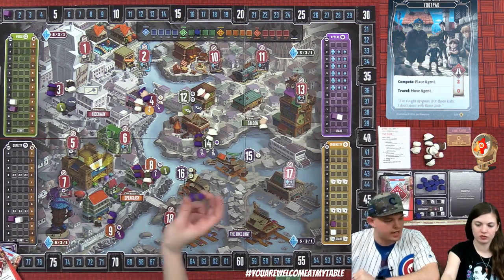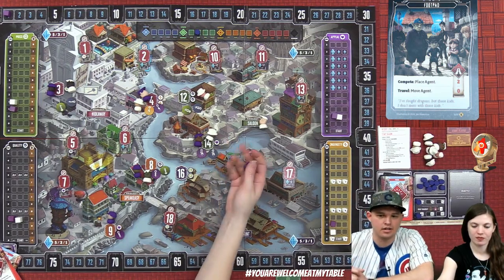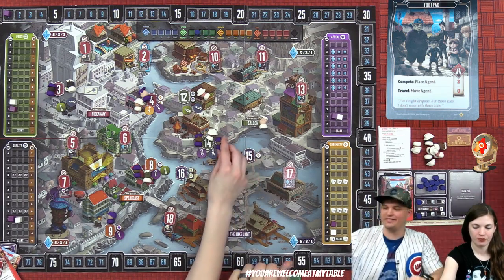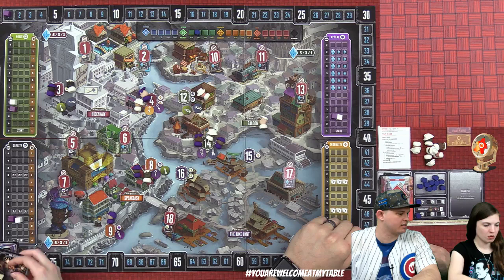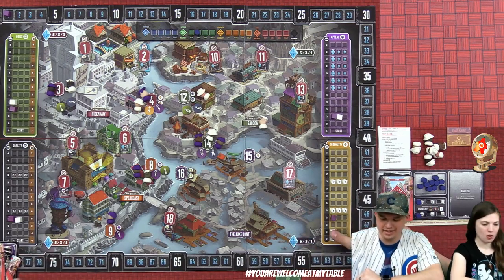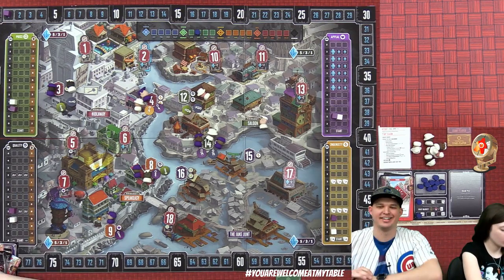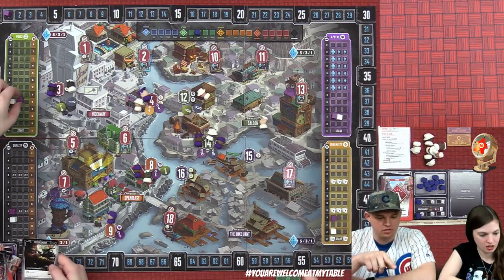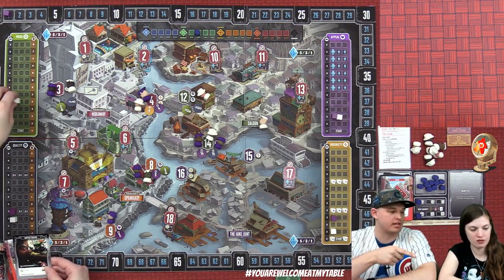Derek places his agent where he's beating Lizzie on appeal, goes up one on ingenuity, and plays a card with the 'last move advantage' trait — when played, if you're behind on a track you go into first place. He uses that and jumps ahead, but ends up with a ton of favors.